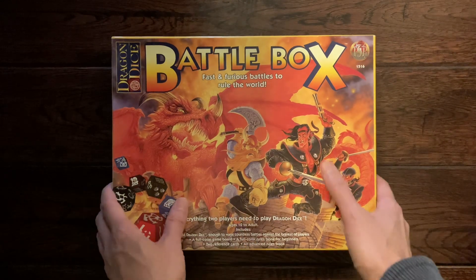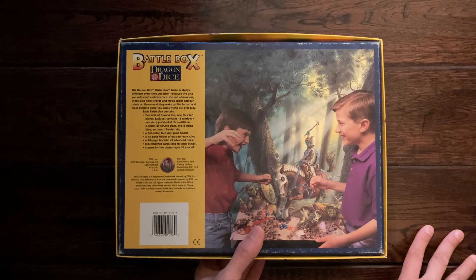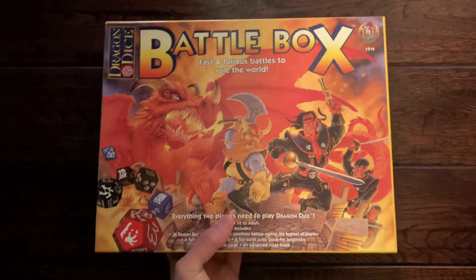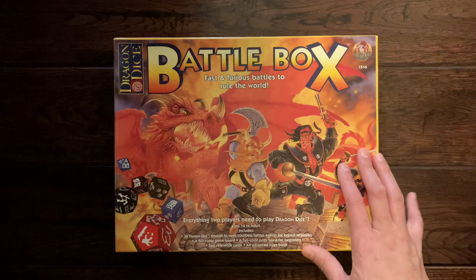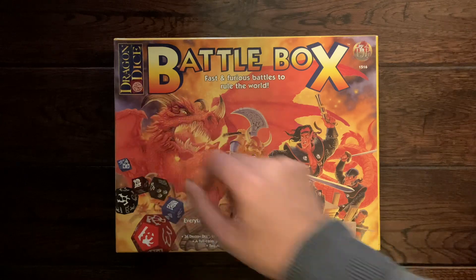This came out in 1996. Dragon Dice itself started as a collectible dice game in 1993 as part of their 20th anniversary, and it accumulated to one big set which is this right here. Eventually the game didn't do too well — they made a massive amount of dice — and that sort of led to part of the collapse of TSR, and Wizards of the Coast ended up selling the rights to Dragon Dice to a different gaming company.